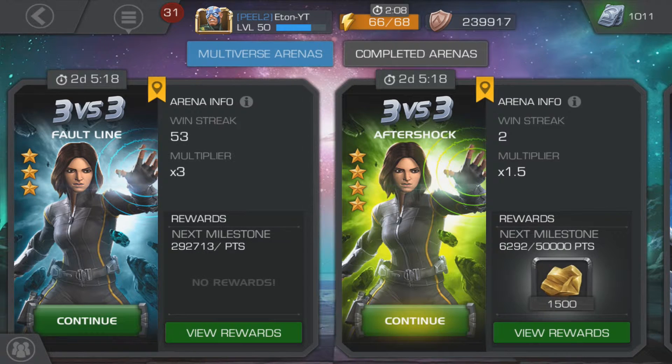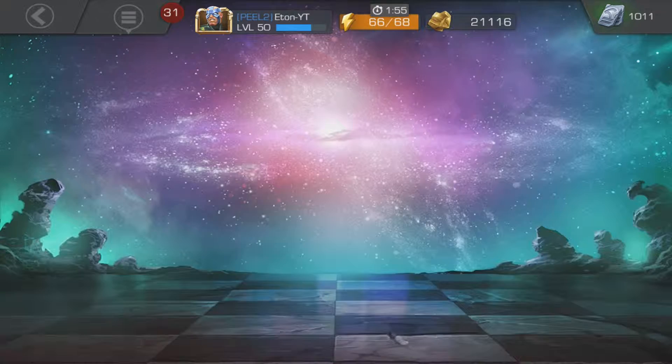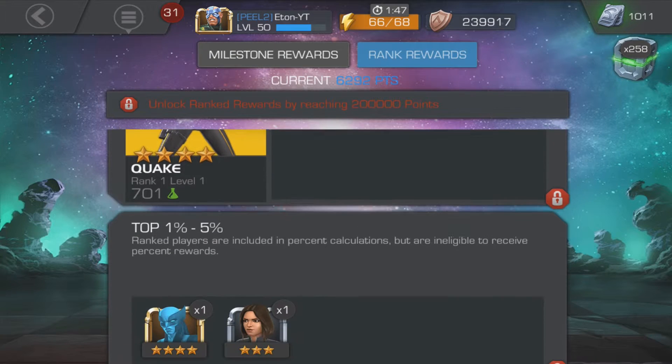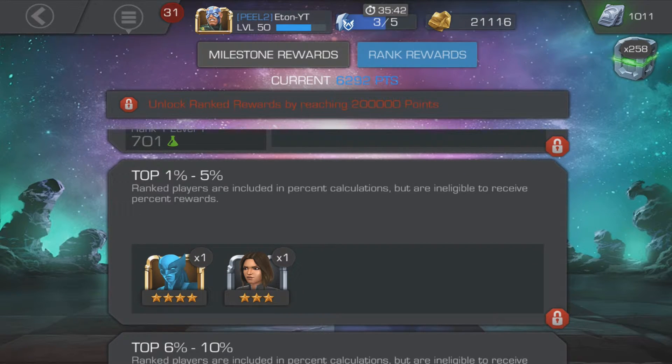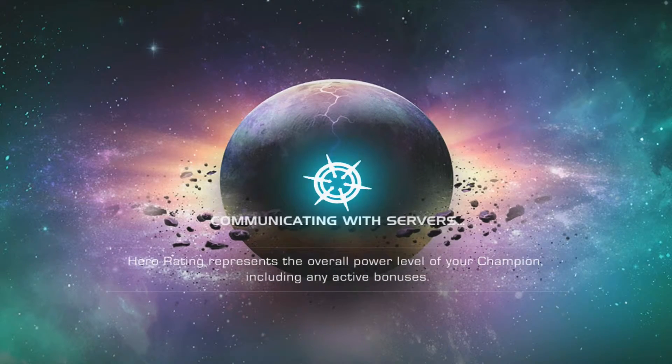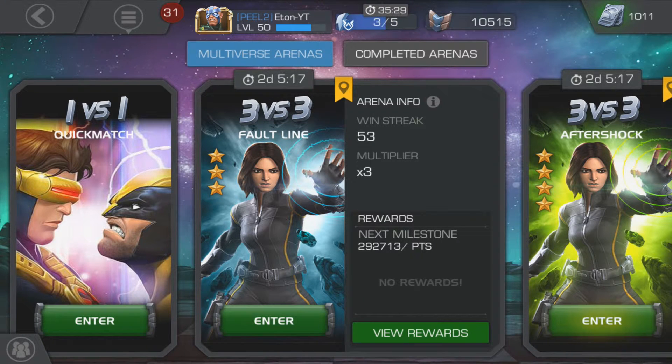Once you've started racking up three stars, you can go into the four-star featured hero arena, trying for four-star basics and three-star featured heroes as well. In the four-star featured arena, ranks one to 400 get the four-star featured hero; the top 1% and 5% get the three-star featured and a four-star basic — in this case, Wolverine X23. Each arena lasts about two and a half to three days, and you also earn battle chips used to buy the arena crystal, which gives gold, units, ISO-8, and a chance at a three-star or four-star Punisher.